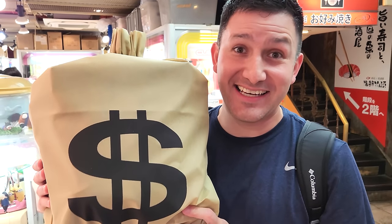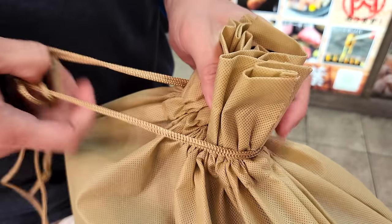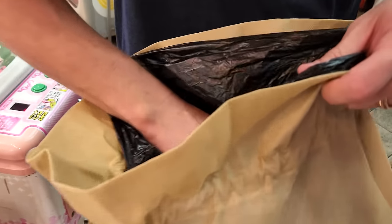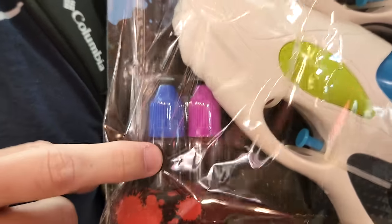Now it's time to finally find out what's inside this giant money bag — look how big it is! Maybe there's gold. Oh I hope there's at least one gold bar in here. Oh it's been opened. Oh wait, what's inside? There's a black bag. The first thing is a Doraemon — oh it's like a little coin bag! It might be a coin bag but I have no coins left because I spent them all trying to win.